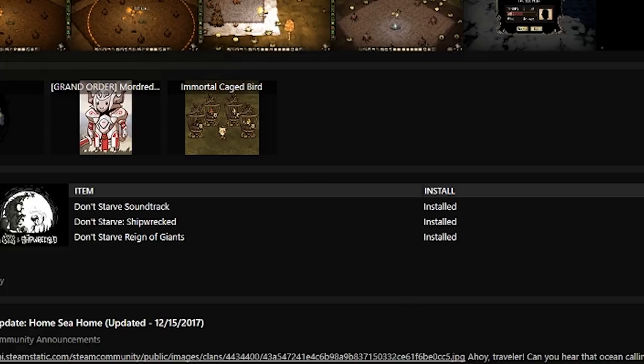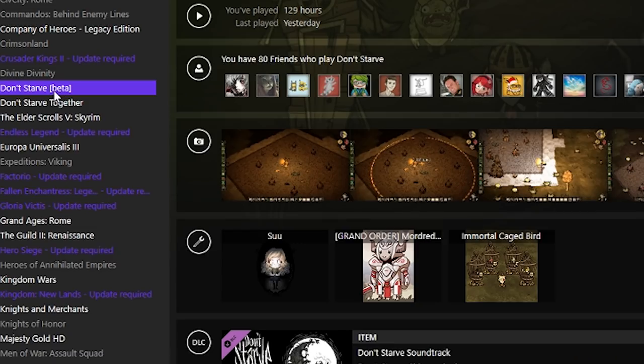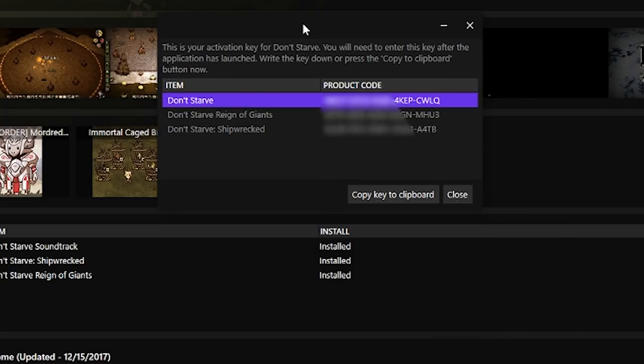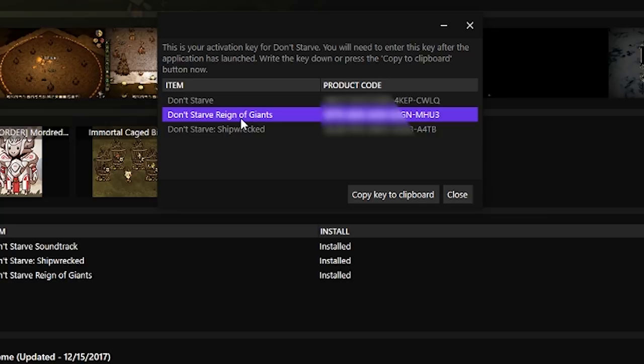Both of these DLCs come with their own product code, and you can find out what that product code is simply by right-clicking on Don't Starve in your Steam library, and in the context menu that comes up, click View CD Key. This will open up a window that lists the game as well as all of its DLCs and the product code for each of them.